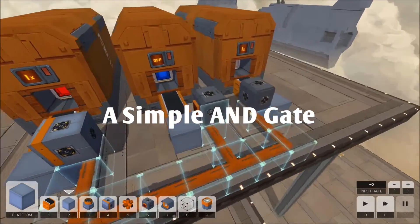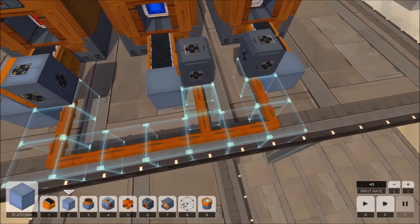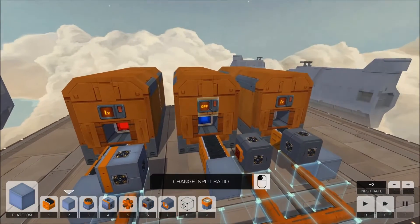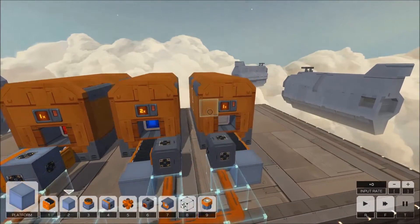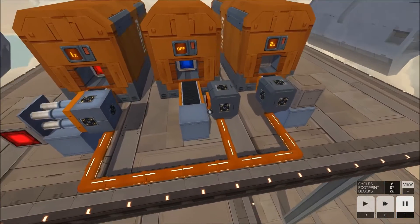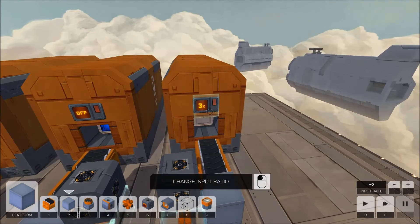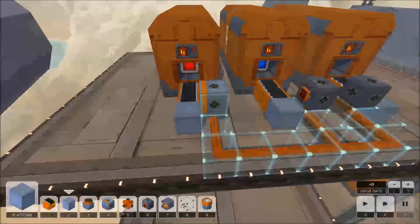The next tip is how to get a basic AND gate working with two sensors. Sensors normally work like ORs in that a conduit is attached to a pusher — any sensor which activates attached to that conduit will activate that pusher. So basically any block getting to either sensor position in this system will cause this pusher to activate. What we'd like to achieve is only when there is a block at both positions does that pusher get activated.